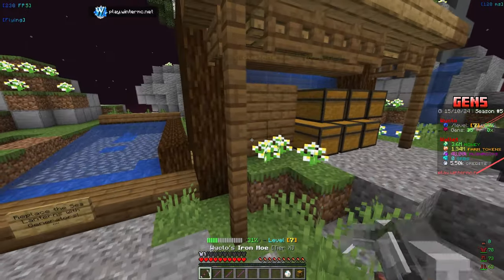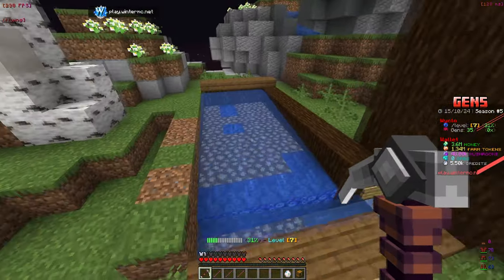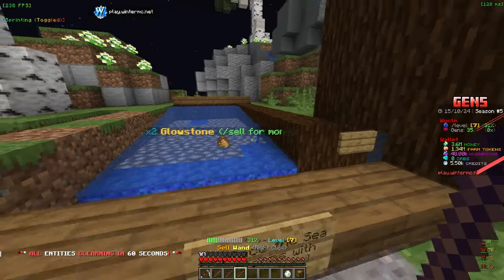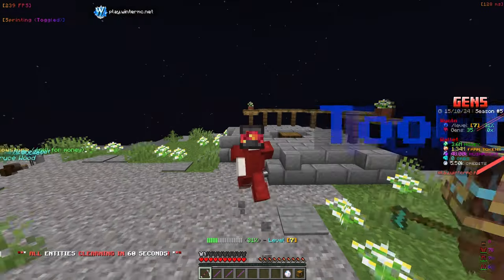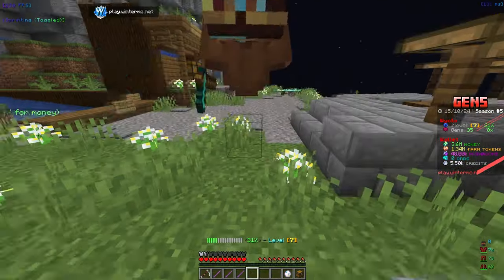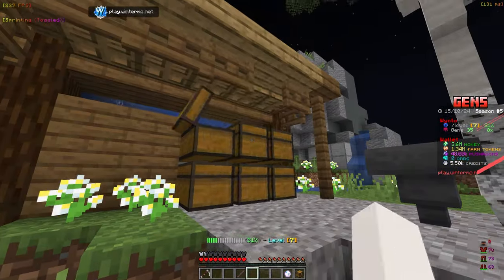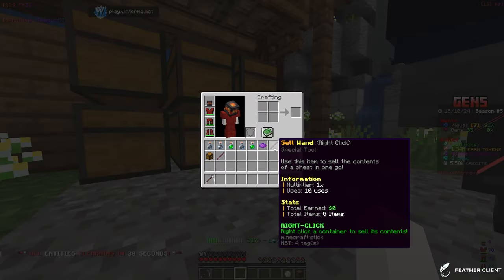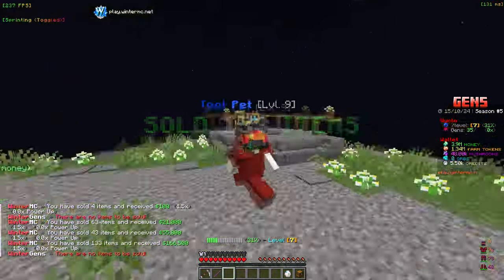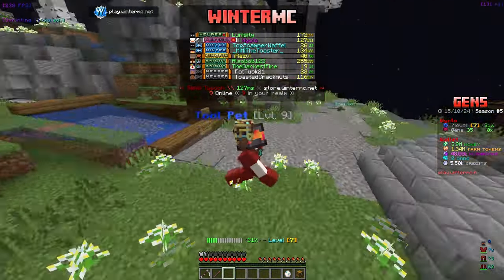I'm done grinding for now — grinding is good but AFK is also really good for money. There's honestly so much to do on this server. That's going to wrap things up. We've got a decent basic gen farm that we'll expand in future videos. We got up to tier 10 on our tool, which gives 0.5 XP boost, speed boost, and money boost. Let's do a quick sell of our current drops — using a 1x booster. Not as much as I was expecting, but we'll take it. Hope you guys enjoyed — make sure to subscribe, and I'll see you in the next one!